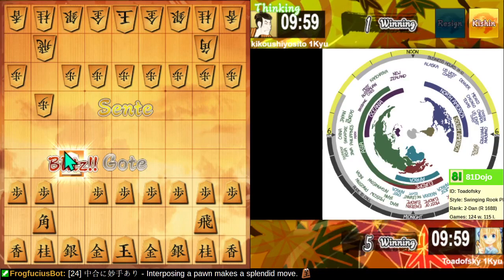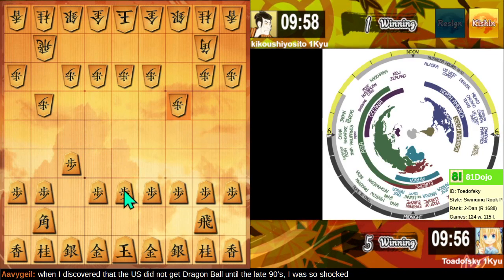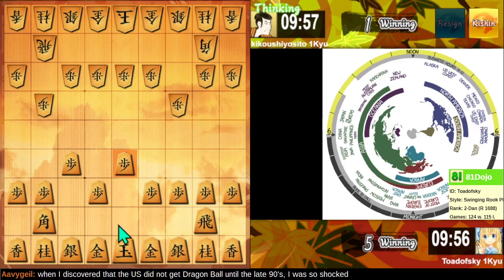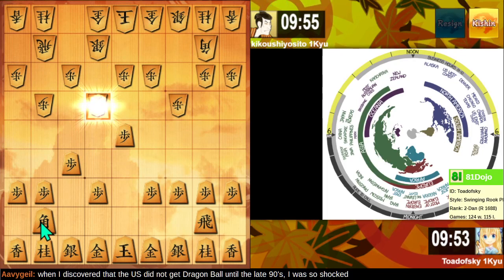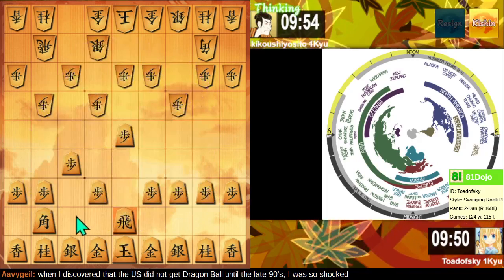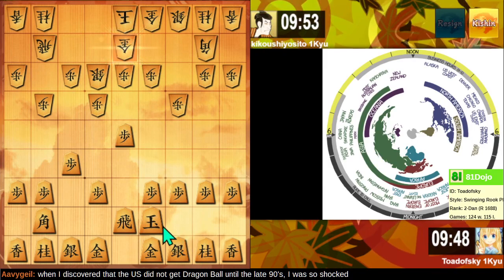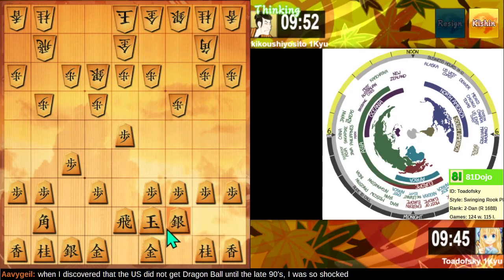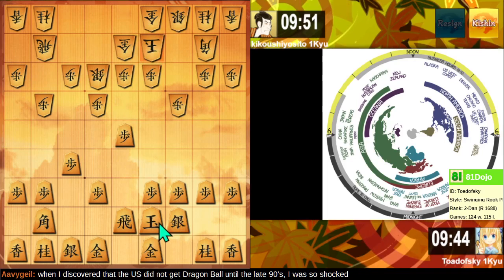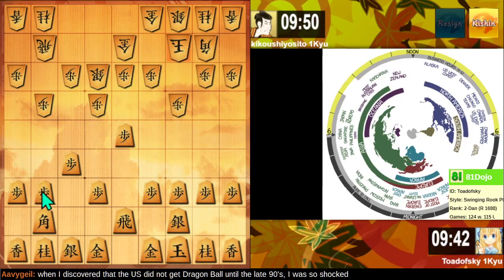They're playing Static Rook. We're going to offer this Bishop Exchange. They decline. Let's take the center — Central Fa Rook. King off to the side. Actually wait, Giko suggests I play this way.